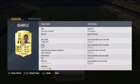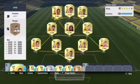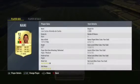Moving on to the right forward, we have Dembele. Dembele's got really good pace, really good strength, and his crossing is really, really good. He also has a five-star weak foot, which is even better, and four-star skills too.